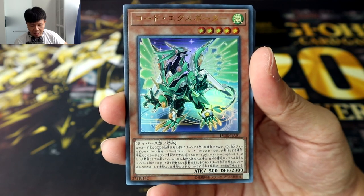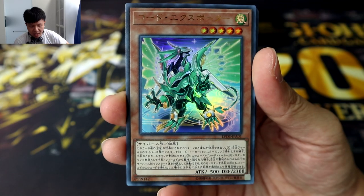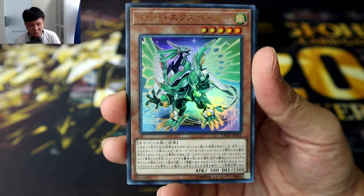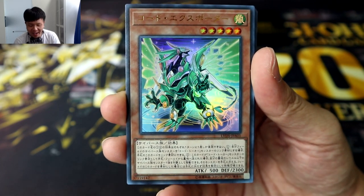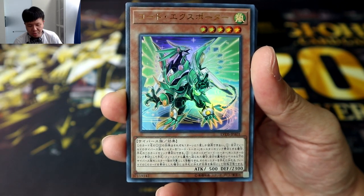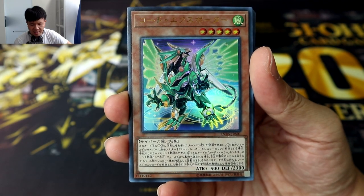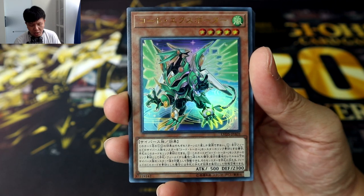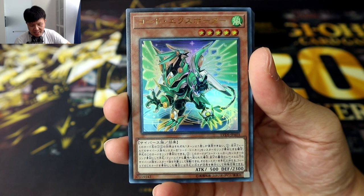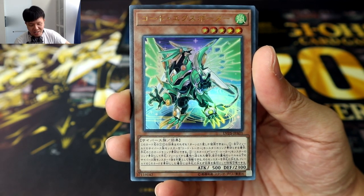Instead of reading out all of their effects in full, I'm just gonna briefly summarize what each card can do so this video doesn't get too long. This is our first card: Code Exporter in Ultra Rare. Design-wise, similar to Code Generator and Code Radiator, Code Exporter is sort of like a code pet or familiar companion to one of the code talkers — specifically the counterpart to Xcode Talker. If you link summon a code talker monster, you can use this card from your hand as link material, and if you use it as material to link summon a code talker, you get to recycle a level 4 or lower Cybers monster from your graveyard.